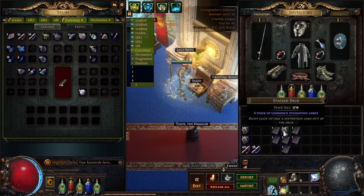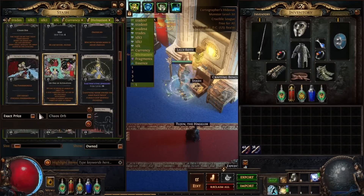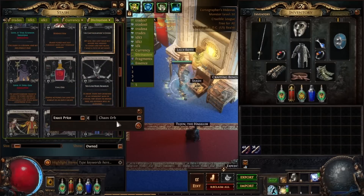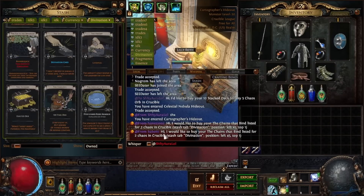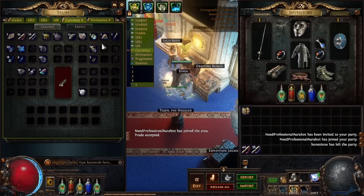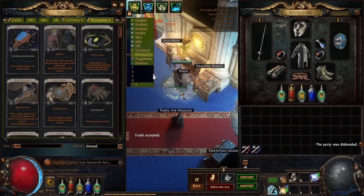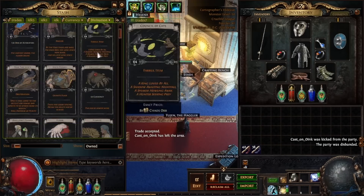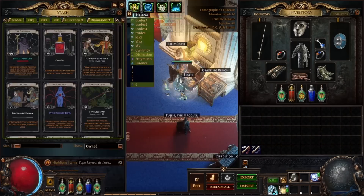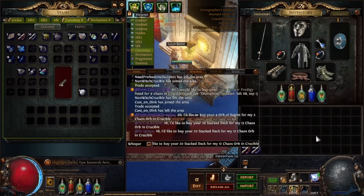The first thing I want to explain is what this strategy is. My profit strategy is called stacked deck opening. Basically you farm about 30 chaos or so, then you start buying stacked decks on the market for chaos, opening the stacked decks, selling the cards, buying more stacked decks, opening them, selling more cards, buying more stacked decks — and you keep rinsing and repeating that cycle until you hit a lottery card.